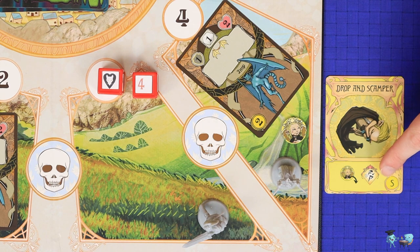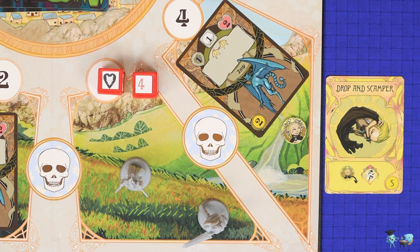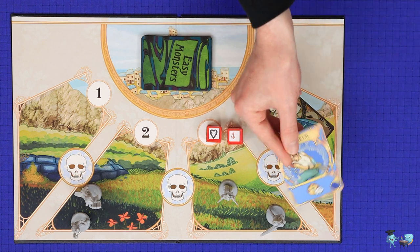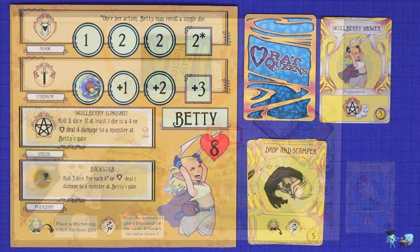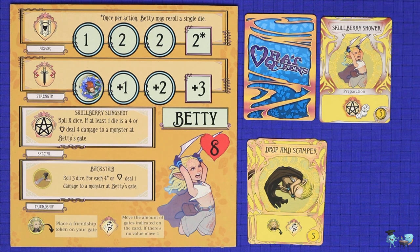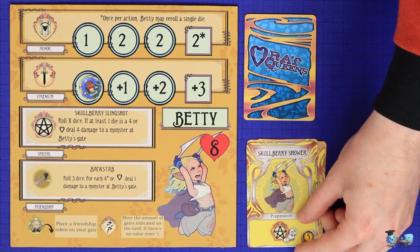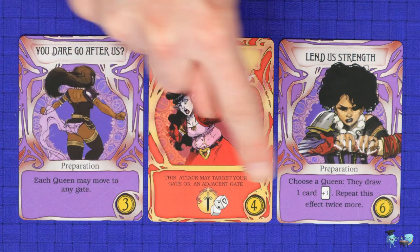The movement icon allows a Queen to move one gate to the left or right; gates four and one are not considered adjacent. Because it is always critical to move to where the monsters are, you also have the weaker option to discard any card, irrespective of its icons, in order to take a single movement action. Preparation cards must be played during the planning phase, not the player phase; if you've held a preparation card over to the player phase, your only use for it is to discard it for movement.